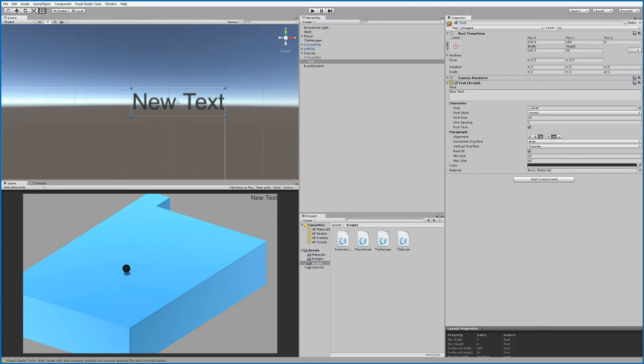With Best Fit enabled we have a minimum and maximum size, which decides how much the text scales. Increasing the maximum size affects how large the text can get before it shrinks to fit. You can also set the minimum size to something like 50 so it's fixed. Play around with these numbers to make it fit your needs.